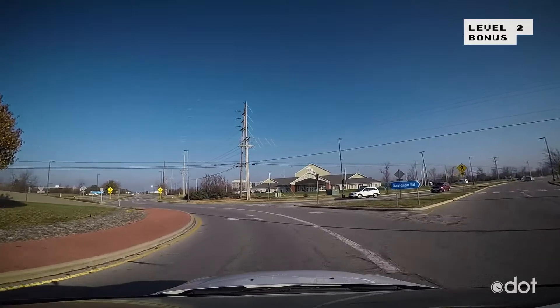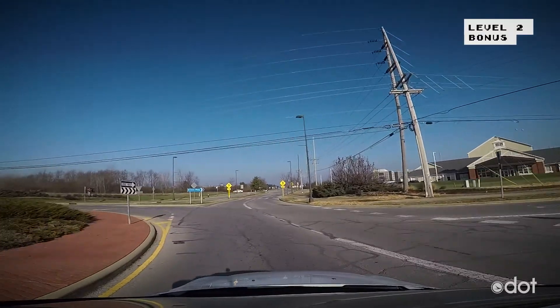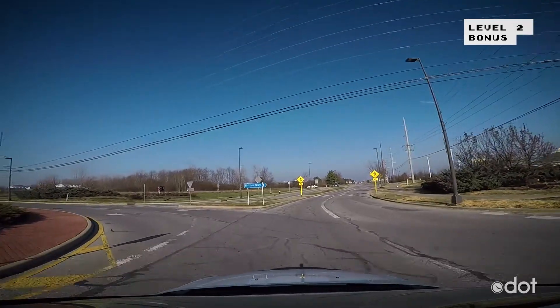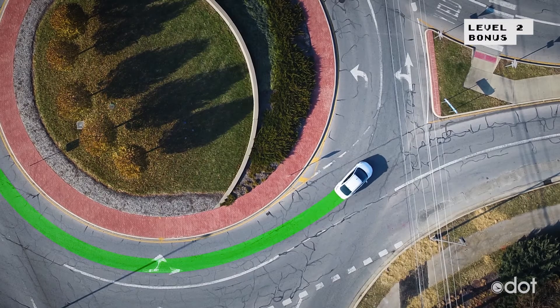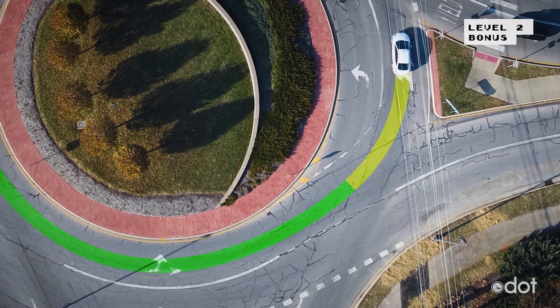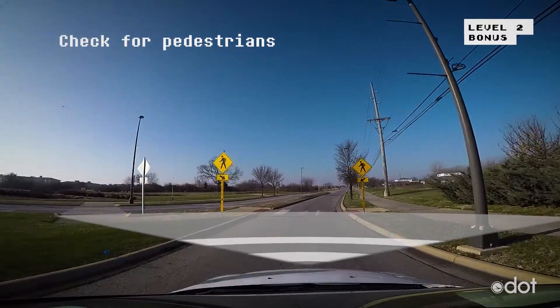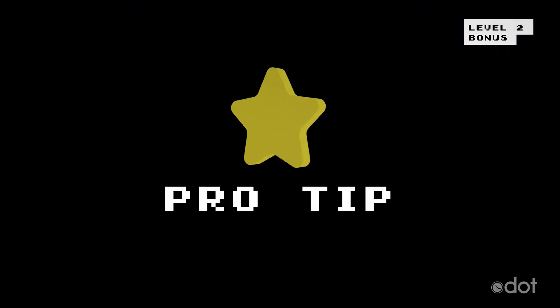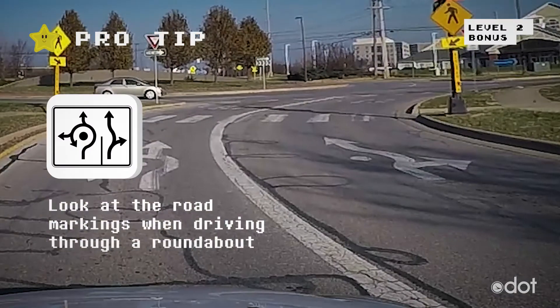Continue to look at the signs and road markings. At this intersection, the markings on the road direct the driver to shift from the inside lane over to the outside lane. As you prepare to leave the roundabout, check again for pedestrians and continue on your trip. Remember to look at the road markings when driving through a roundabout.